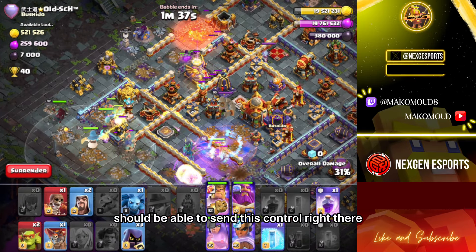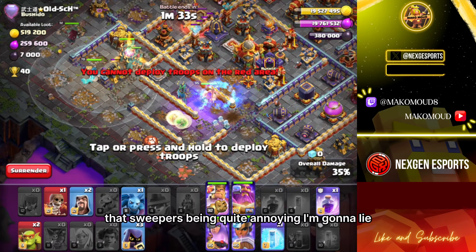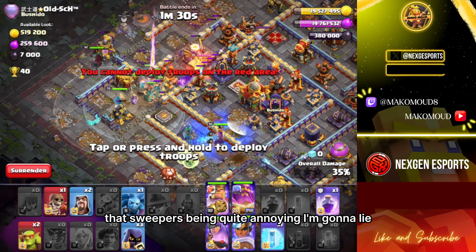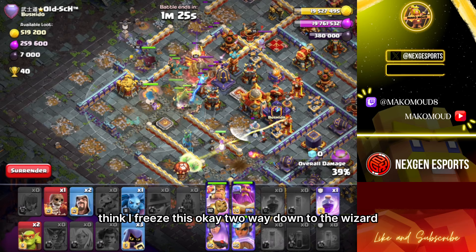Should be able to send the skeleton spell right there. We have a rage and the queen ability. That sweeper has been quite annoying, I'm not gonna lie. I think we can freeze this.